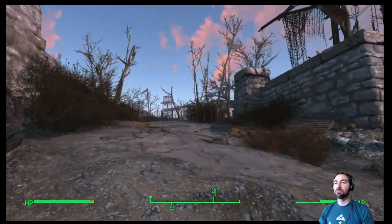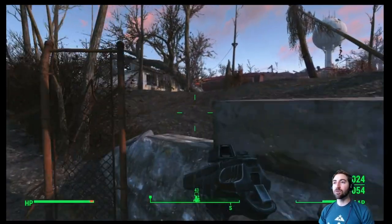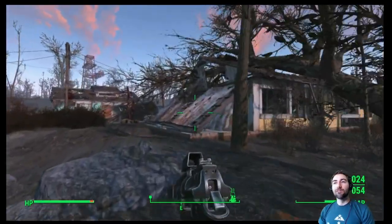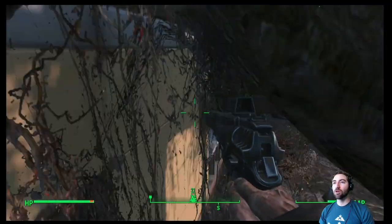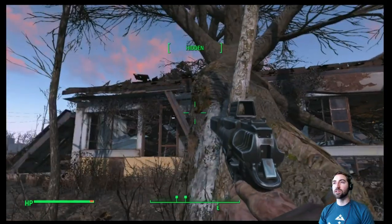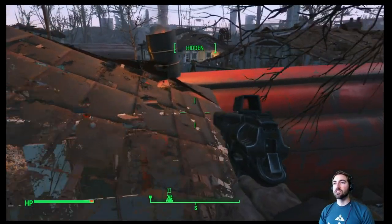We're going to check out and see if we can take out Hammer because I'm super excited about that possibility. He's a rocket-launcher-wielding super mutant who is too high a level for us, but it doesn't mean we won't be able to blow his face off. Climb up the tree — okay, I did this earlier, I can do it this time. Ha! Success.